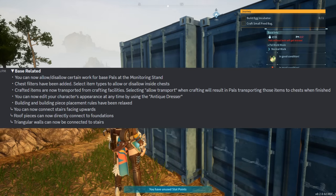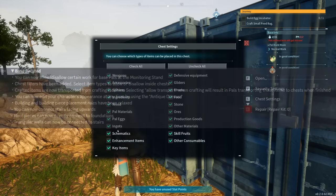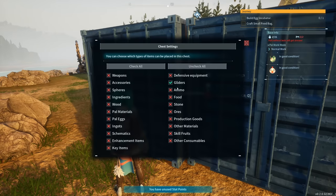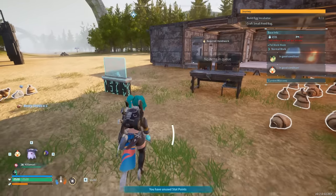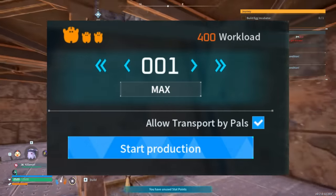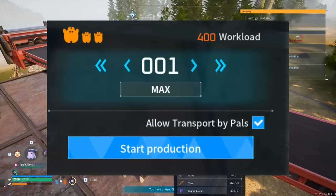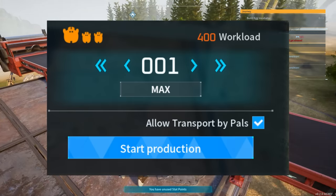The next big thing to look out for is your chest. Chest filters have been added — select item types to allow or disallow inside chests. You can filter by weapons, accessories, spheres, ingredients, and so on. There's also something new: crafted items are now transported from crafting facilities. Selecting allow transport when crafting will result in pals transporting those items to chests when finished, and there is a new checkbox you can select for that.